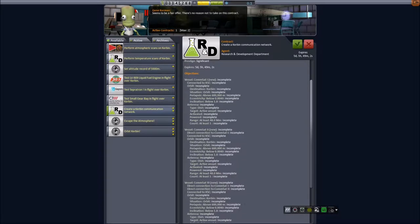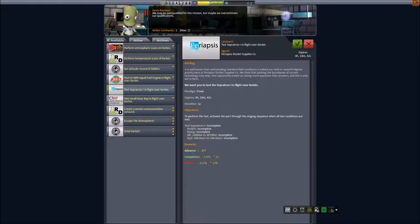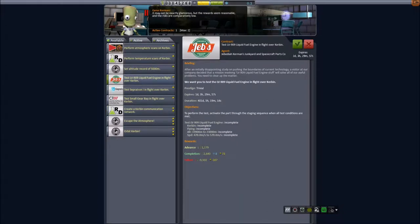Create the Kerbin. This is from the contract pack for — the one that means that I have to have all my satellites connected to each other. That name escapes me at the moment. Test this in flight — that's an awful narrow window, so that's probably not doable.